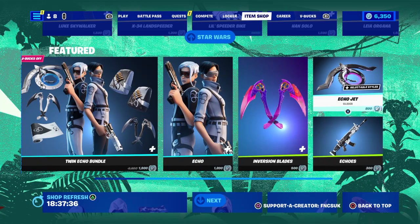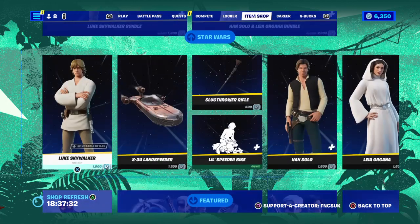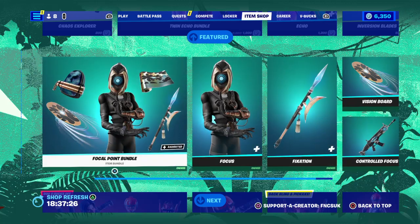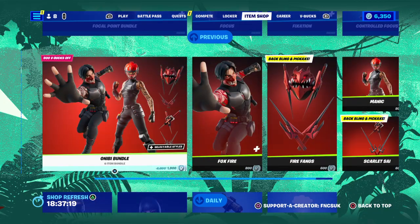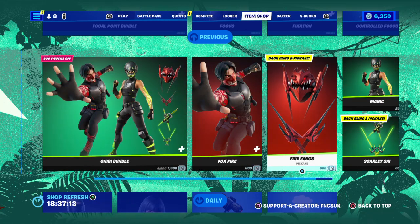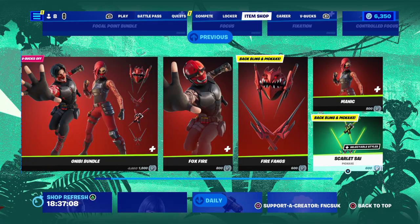There are over 143 items in today's item shop, believe it or not. We've got Focal Point, which I have because I did some Reboot Rally quests — those gave me a wrap and some other stuff. Then we've got the Openon bundle for 1900, Firefox for 800, pickaxes for 600.